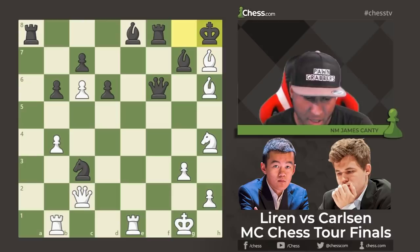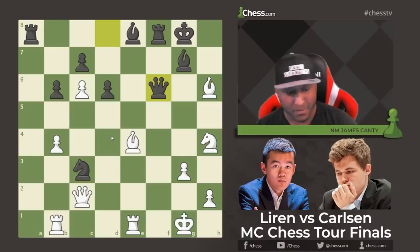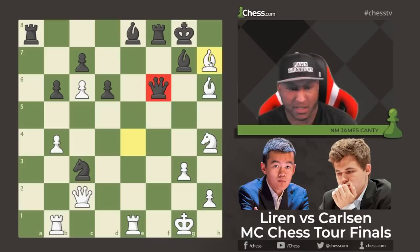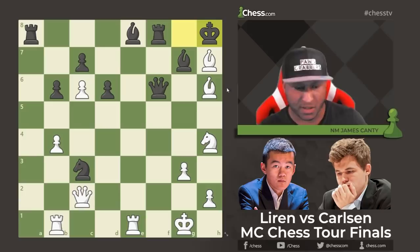Queen f6 is a very strong move — keeping an eye on the file. Queen d4 check is looming but White's pieces cover all the right squares, which is amazing. After Queen f6, Bishop h7 check, King h8 — and now what do you do? How do you finish this off? Ding has a bishop hanging on h6 and a rook hanging on b1. It doesn't feel like crushing anymore. What would you play here?